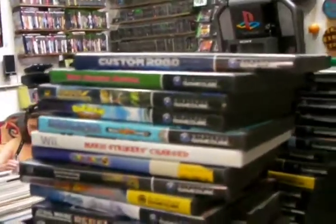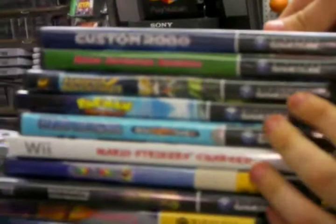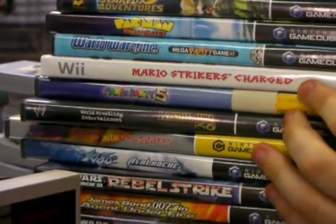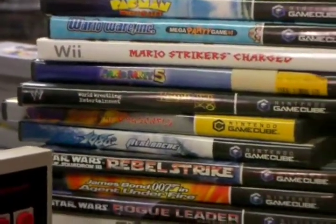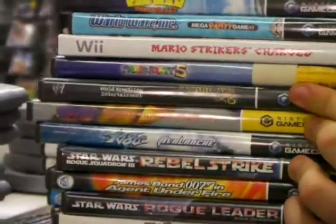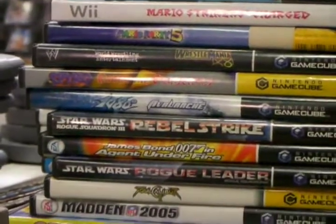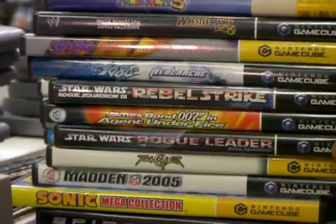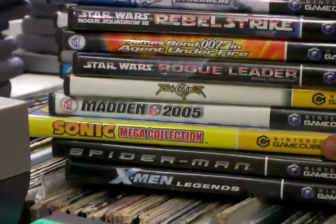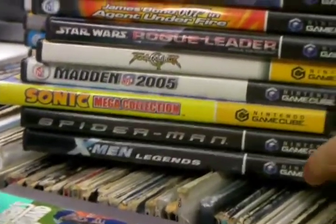Second row: Custom Robo, Super Mario Baseball, Star Fox Adventures, Pac-Man, Wario Ware for the Wii, Mario Strikers Charge. Moving inside to the bottom of the stack: Mario Party 5, WrestleMania 8, Enter the Dragonfly again, 1080 Avalanche, Rebel Strike, Agent Under Fire, Rogue Leader, Soul Calibur 2 featuring Link, Madden 05, Sonic Mega Collection — all the classic Genesis games on one mini disc — Spider-Man, and X-Men Legends.